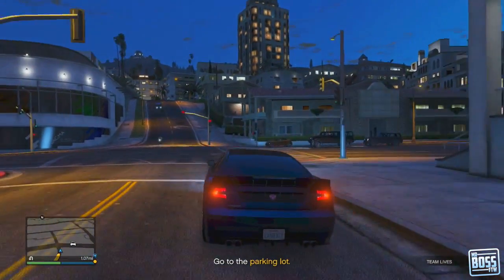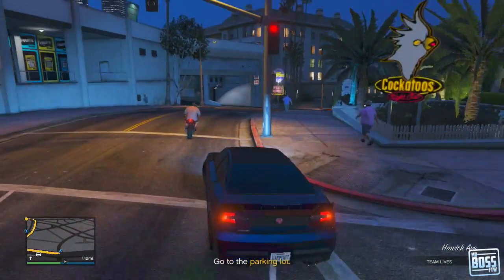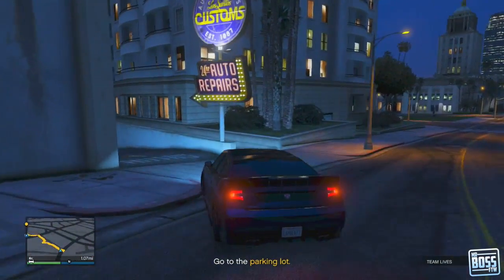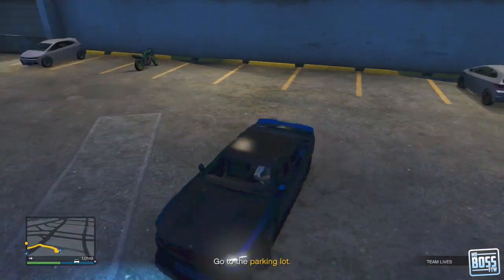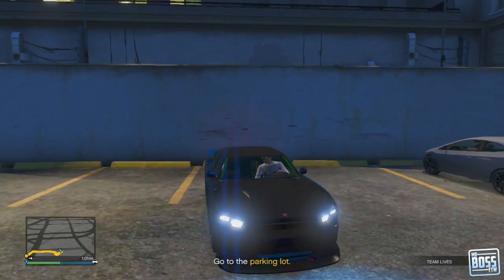Once you do that, you want to load up a one to two player mission. This can be a Martin Madrazo mission, it can be something from Gerald — something pretty straightforward and pretty easy. You can choose to do this mission with your friend, however if you just set it on easy difficulty or choose a really easy mission, the easiest thing for you to do is just wait around in the Los Santos Customs shop.